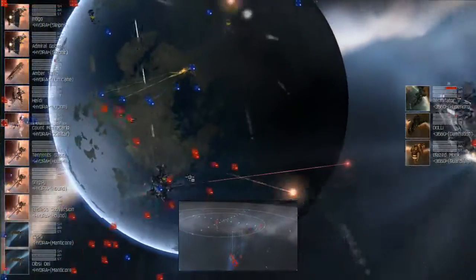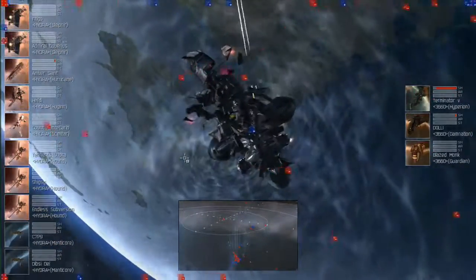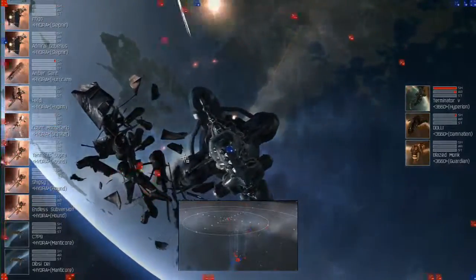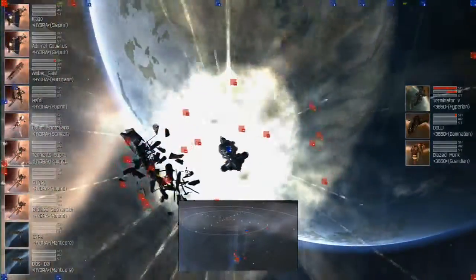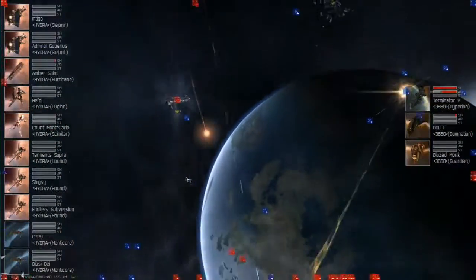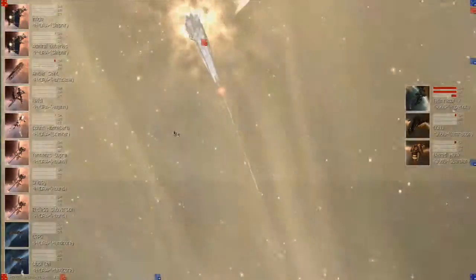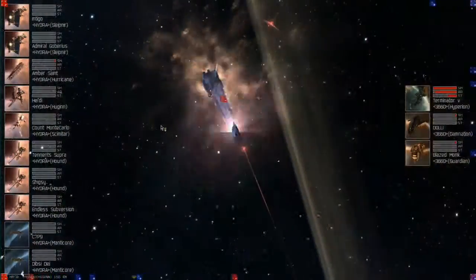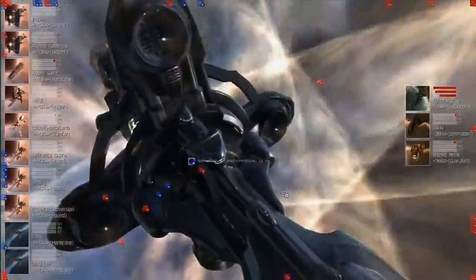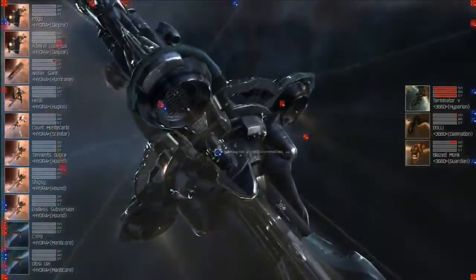I'm going to go out on a limb early in the match and call this for Hydro Reloaded. Without a doubt Hydro have got it. The Old Intentions team has zero anti-frig support — they have no real way of dealing with these stealth bombers at all. All the stealth bombers have to do is get in close, get under the tracking of those battleships, and that's it — they're done for.